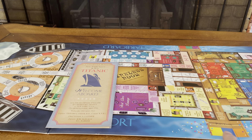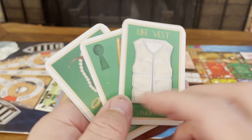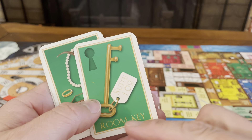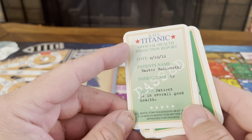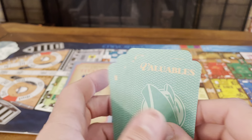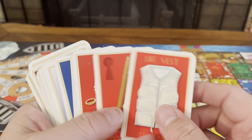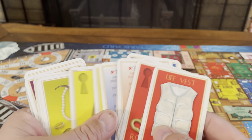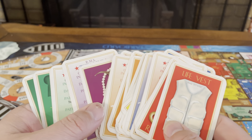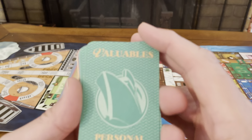There are spaces where each of the players start — on the port side and the starboard side — and each side has the exact same four property cards: a life vest, a room key, valuables, and the health inspection report. Each player has to find and get these four cards. They're all the same except for the different colored backgrounds for each player — blue, red, yellow, orange, purple, and green. Those are your personal property cards.